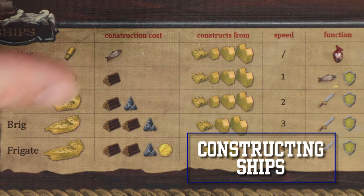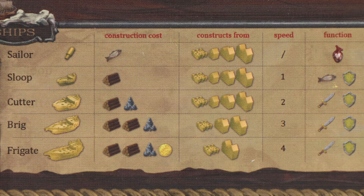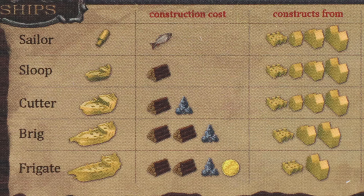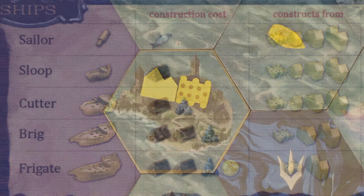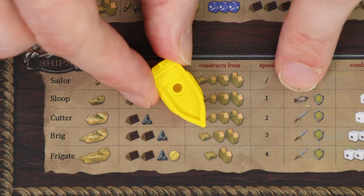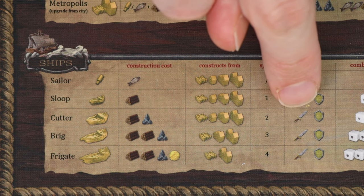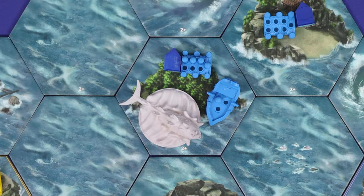To construct a ship, choose one and pay the full resource cost. Ships are never upgraded — every ship is built new. Choose any hex which has the necessary type of building on it where you'll bring that ship into play. Sloops and cutters can be built at any of your buildings. Brigs may be built only at cities or metropolises. And frigates may be built only at metropolises. Sloops are small commercial vessels used primarily for fishing, though they can participate in defence. Cutters, brigs, and frigates are all considered types of warship and can get involved in attacks against other players or monsters. You can construct a warship if there's a monster present, but that ship will have to fight the monster in your settle and battle phase of this turn.